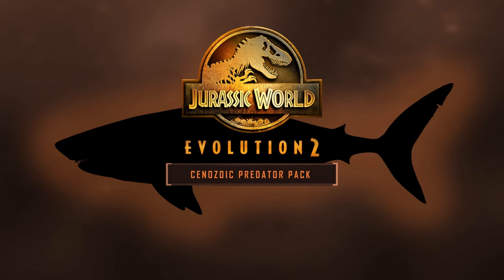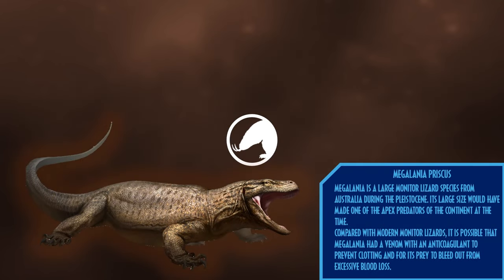The Cretaceous Predator Pack: Megalania is a large monitor lizard species from Australia during the Pleistocene. Its large size would have made it one of the apex predators of the continent at the time. Compared with modern monitor lizards, it is possible that Megalania had a venom with an anticoagulant to prevent clotting and cause its prey to bleed out from excessive blood loss.